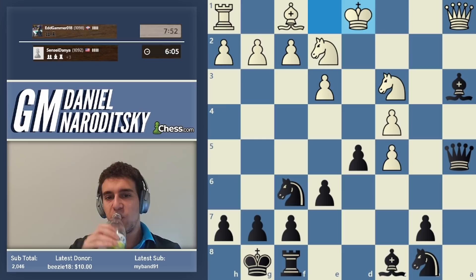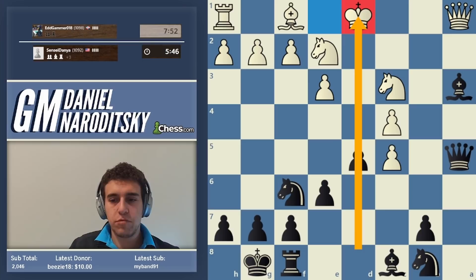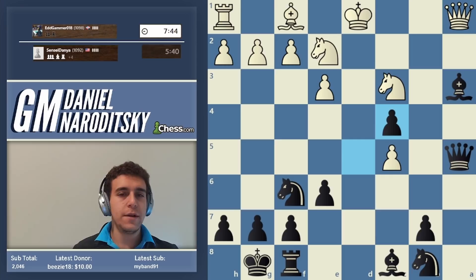King d1 is total desperation — he's trying to unpin the knight. The path forward is to open up the center as quickly as possible since this king is stuck there. The d-file is going to be our main avenue of attack. The d-file is currently closed; we can play d-takes c4 to open it. Queen takes c5 is also possible.